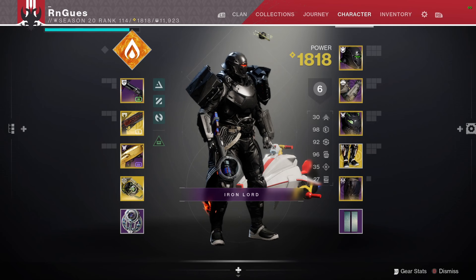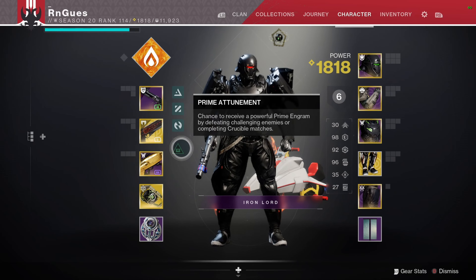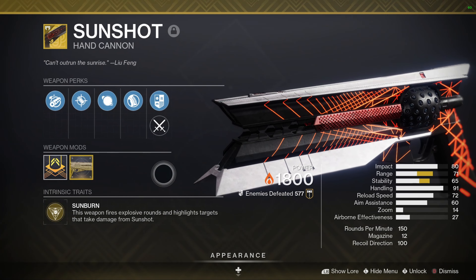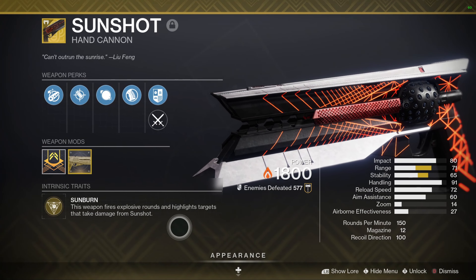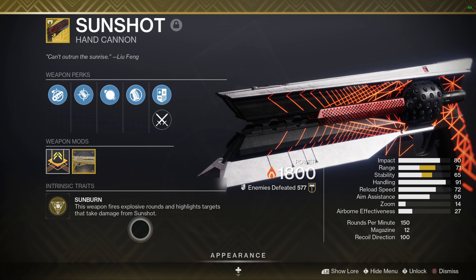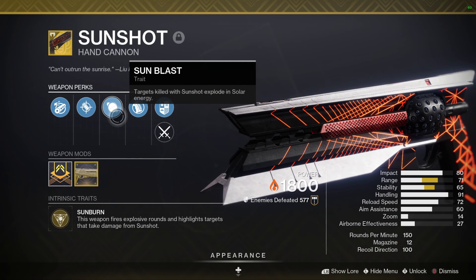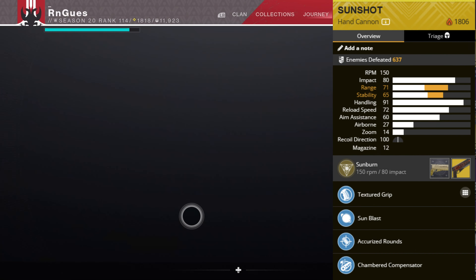Moving on to our last character, the Titan — I'll be honest, the Titan is not as ability-heavy as the Warlock and the Hunter. I kind of slacked on the Titan, sorry for any Titan mains. This build is very simple: put on Path of the Burning Steps, which gives you a damage buff for 10 seconds up to four stacks on solar final blows. After you get the buff you can swap to a different weapon — your heavy, a grenade launcher, whatever.